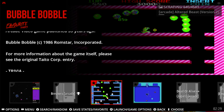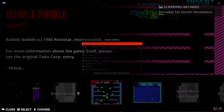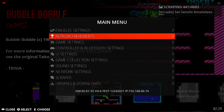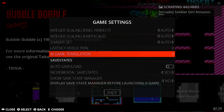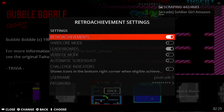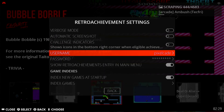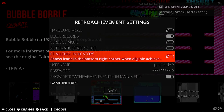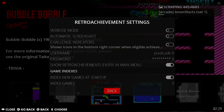Here is how to turn on Retro Achievements in EmuElec. Just go to the menu and go to game settings. Scroll down to retro achievement settings — I've already got it turned on, but go ahead and turn it on. And then when you create your username and password from retroachievements.org, you would enter your credentials here. And that's it.